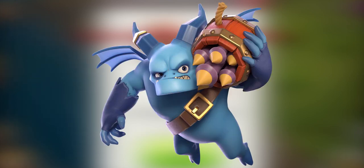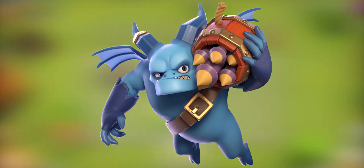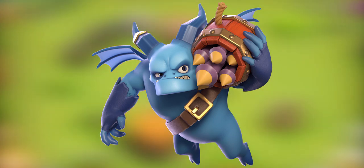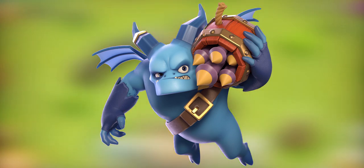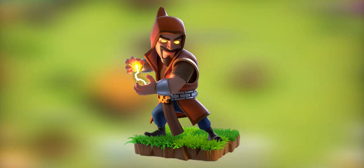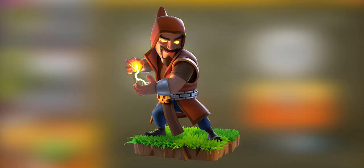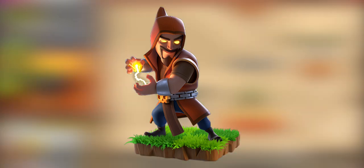The Super Minion — Super Minion's big forehead isn't just for show. Sniping enemy defenses from a safe distance is simply a brainy move, especially when you've grown too big to avoid seeking air mines. The Super Wizard — Super Wizard is positively charged with magical energy. He's either the smartest person in the room or else he blows the whole room to bits.